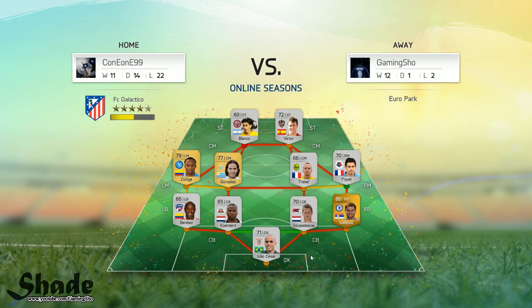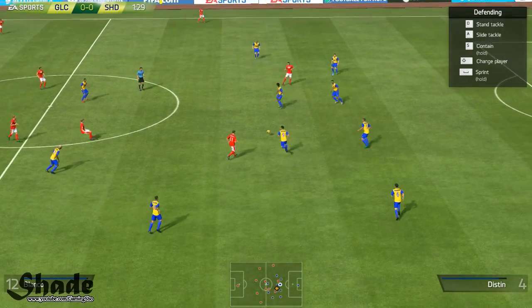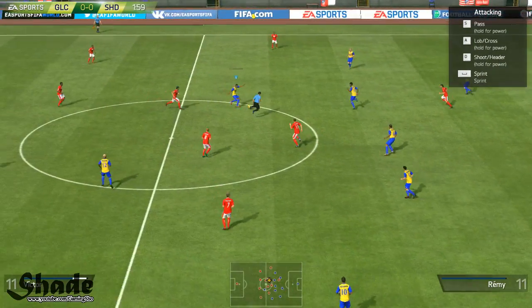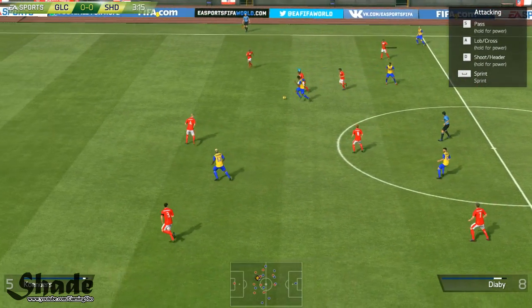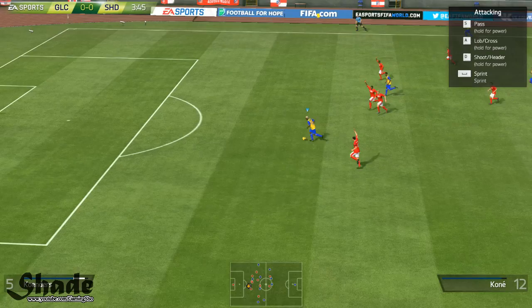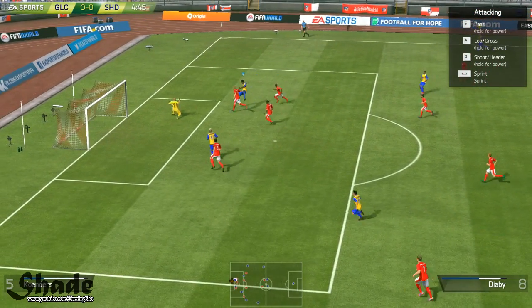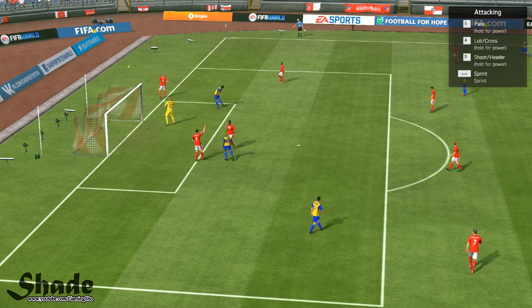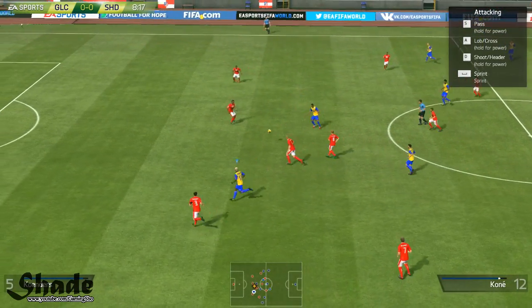So we go into the first match of this episode. This first guy has a 4-4-2 as well, only 3 gold players. Zuniga is pretty pacey there at that left mid, but I'm not really worried about that team — this looked very easy and his record was also not the best. We have the first opportunity here, Remy from the pass. This is such a Real Madrid-esque counter after we got the ball, and Kone inside the box tries to sweat it to Diaby, but Diaby hits the goalkeeper straight on.